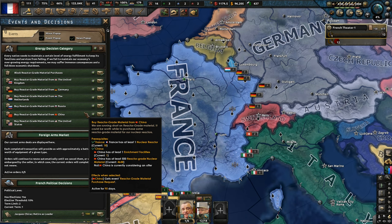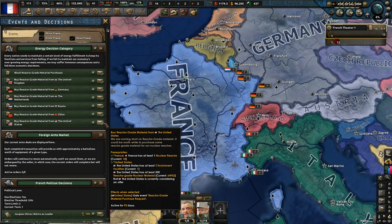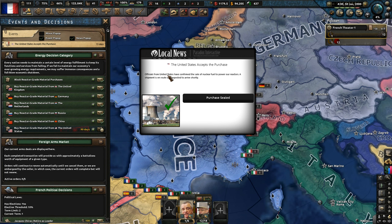Decisions wise — reactor grade material. Where do we want this campaign to go? It's probably not a bad idea to side with the US — they are the strongest faction in the game. So let's buy reactor grade material from the United States. The United States has accepted the purchase and confirmed the sale of nuclear fuel to power our reactors. Our shipment is en route. Nice — that's been done and sealed.